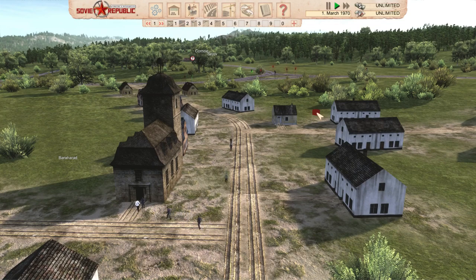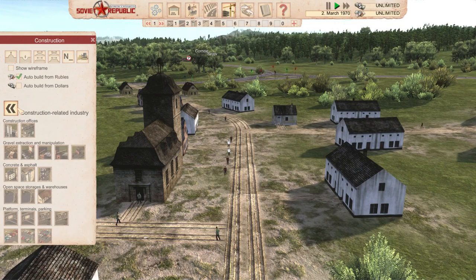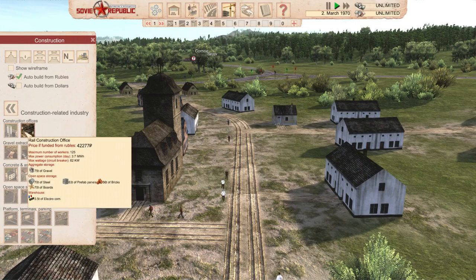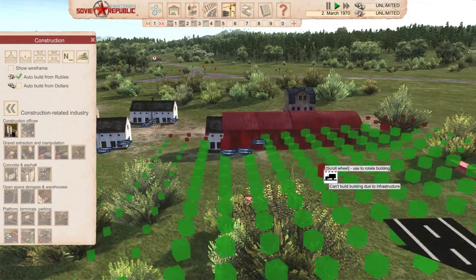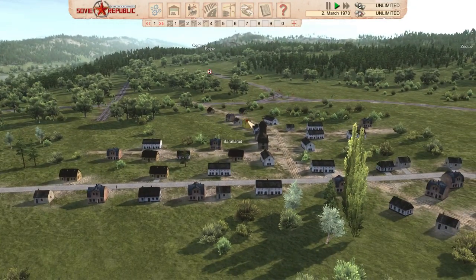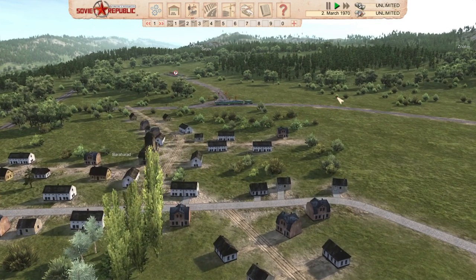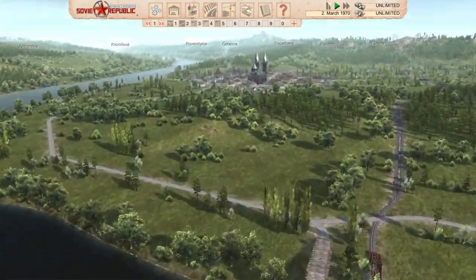So that's what we're going to do today - we're going to see how construction offices work. We're in this village Bara Harad, our beautiful village, our people are going to the church, our money is unlimited, and we're going to start with the construction office and rail construction office. What are those two mystical buildings? We're going to check that today. I'm just going to find an open space and start showing you how this should be done.